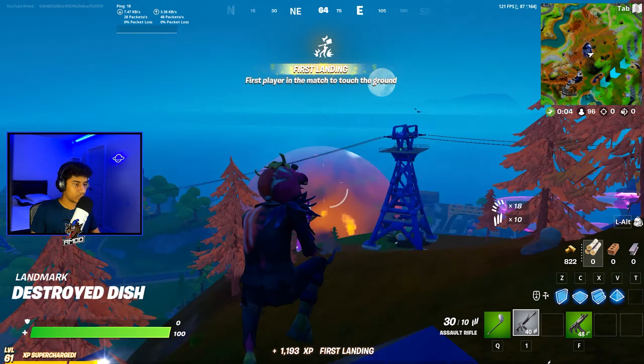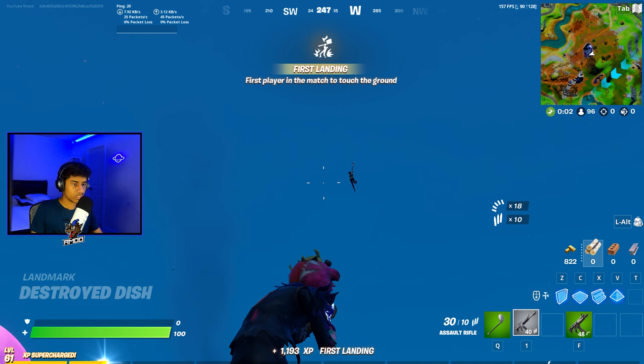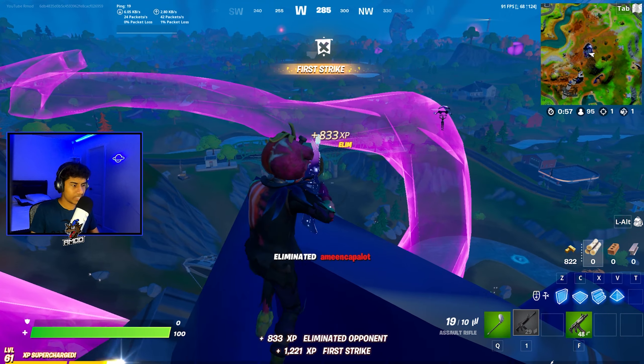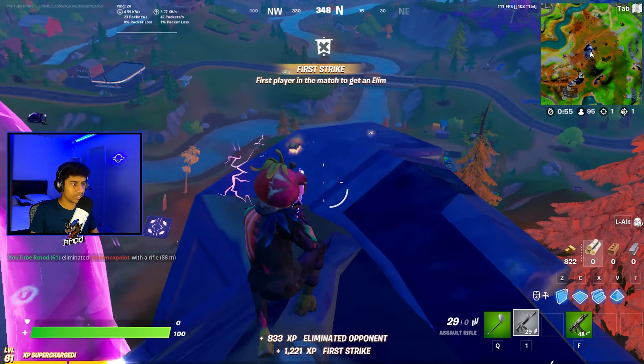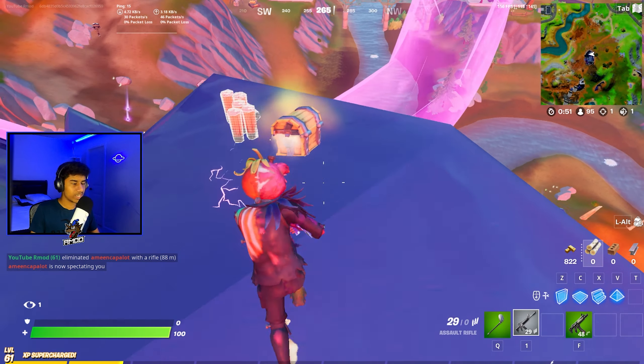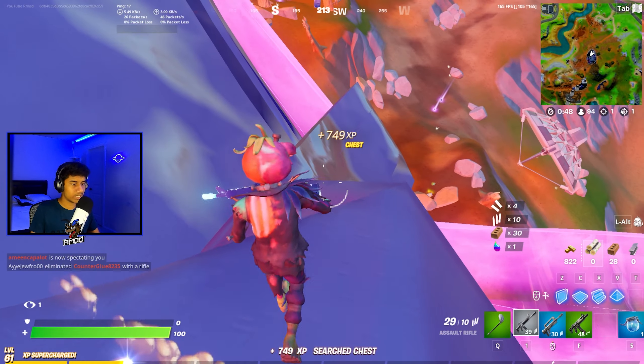Let's go ahead and get some loot over here — someone gliding in. We killed that guy before he even landed, that's unfortunate, my guy is definitely raging right now. It's actually a very nice skin, it's a Fortnite original skin, kind of reminds me of Frankenstein — it has electricity and some nuts and screws in its head.